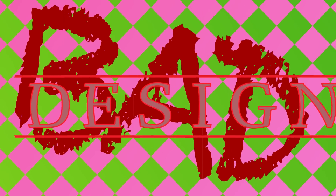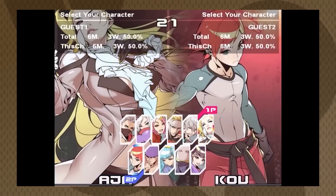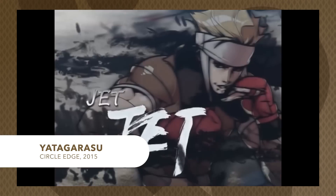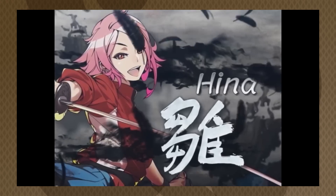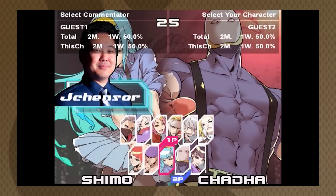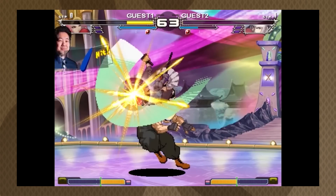Bad design. Behold — programmer menus! Yatakurasu: Attack on Cataclysm. It's got some nice character portraits, and it is functional. But these menus — ooh boy. Alright. Rapid-fire graphic design problems.